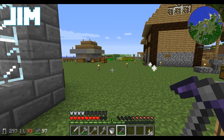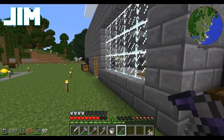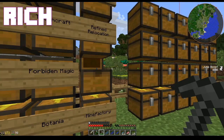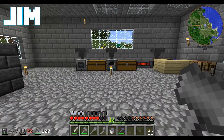Hi everybody, I'm Jim. And I'm Rich. We're playing Resonant Rise and we're still screwing around. Well, we were screwing around for a little while. I made myself some advanced tools — I have an excavator, a lumber axe, as well as my new hammer, because it's hammer time!